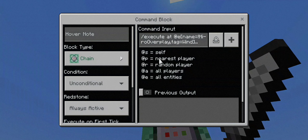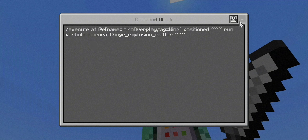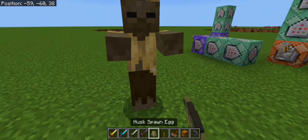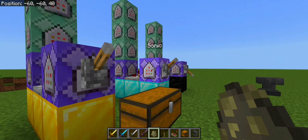Moving on to our final command block — chain, unconditional, always active. This is the turning point for different elemental powers. Execute at @e name not-equals your name, tag wind, position this coordinate 3 delta, run particle minecraft:huge_explosion_emitter. That emitter is the wind power effect we saw earlier. Quite simple and easy, and the other commands follow the same overall structure.